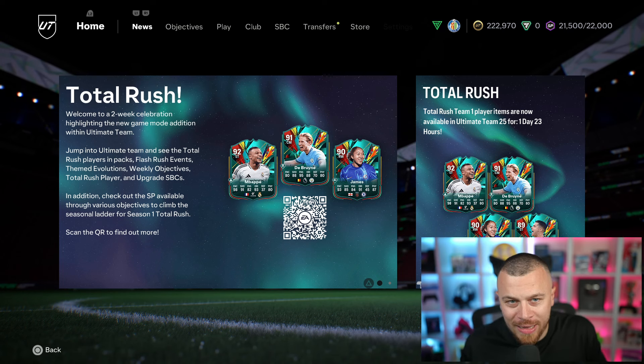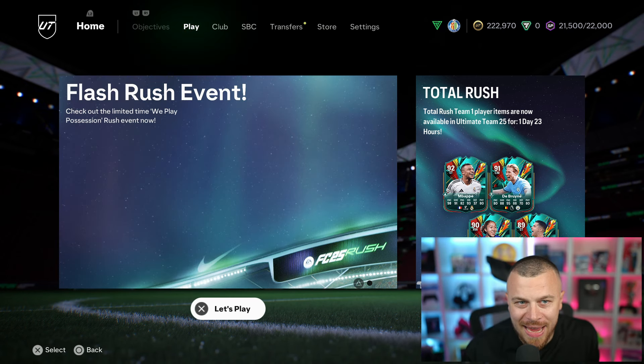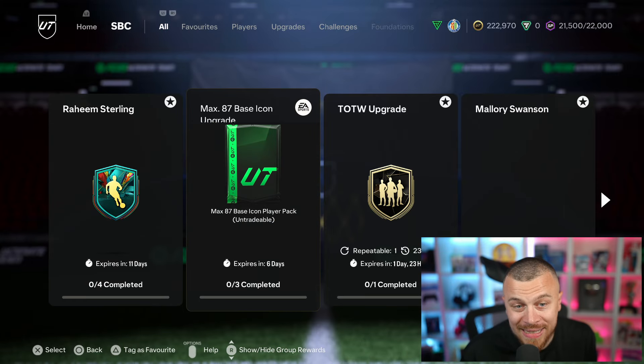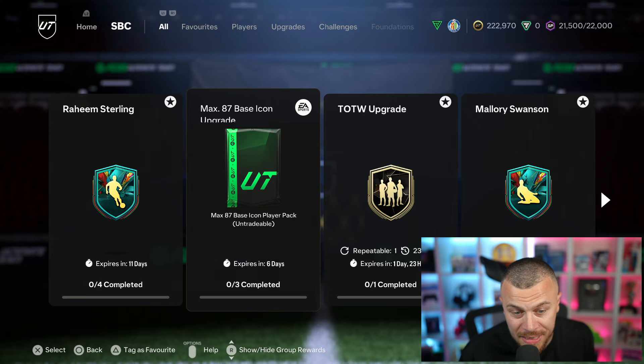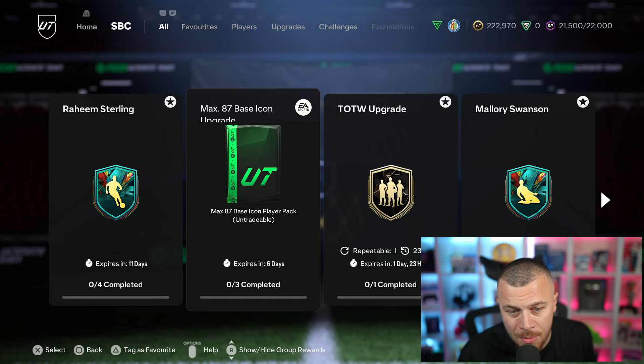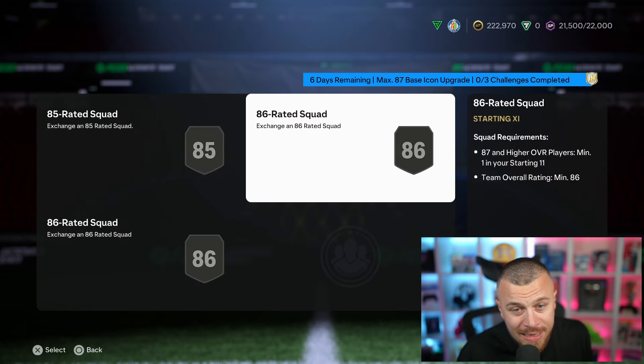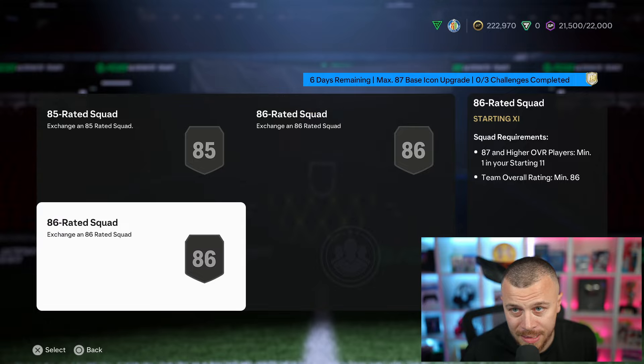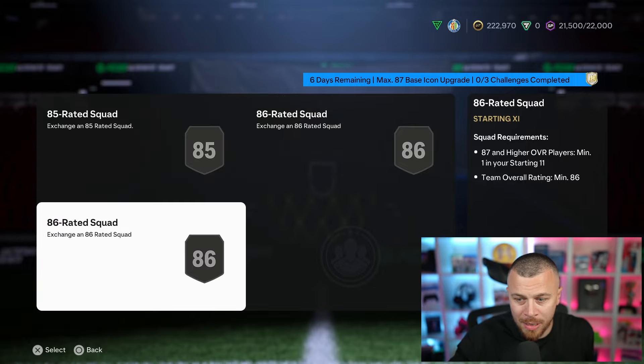The tasty part begins now - let's go to SBCs. 87 max icon base, icon upgrade SBC. Three SBCs, maximum 87. Let's go and complete this one, but I need to buy some players.